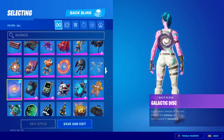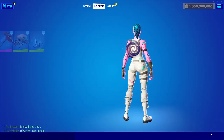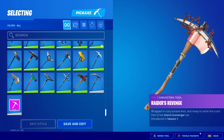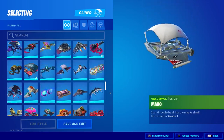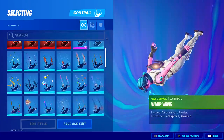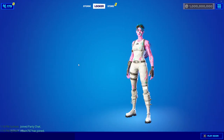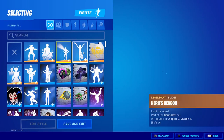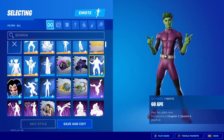If you go into the back blings, you'll also have every single back bling. We've also got all the pickaxes and gliders, although you cannot actually use the gliders in the lobby of course. The same thing applies to contrails as well. That covers all the cosmetics — there are also emotes you can use, including all the built-in emotes, so you can use built-in emotes on any skin that you want, which makes this pretty interesting.